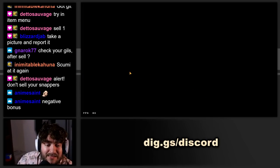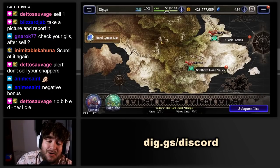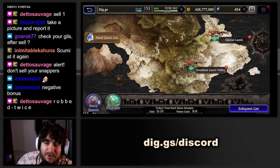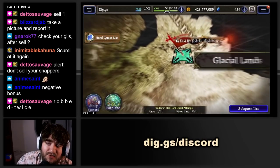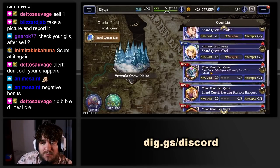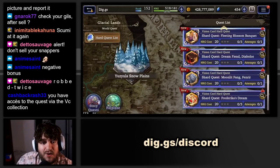Last big update: we got Vision Cards. They are not going to be in the hard quest list — you have to go to the world quests. They are also not affected by the premium pass. Keep that in mind. There's also a 30-day super value pack available. You do have to manually come in, find the Vision Cards, and run them, but you can farm them for Visior and other goodies.